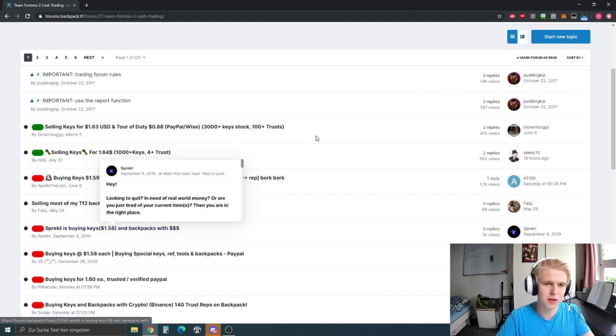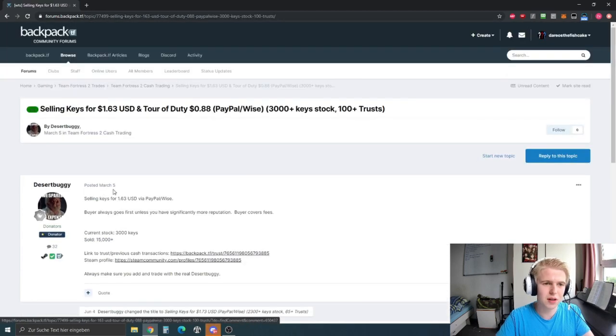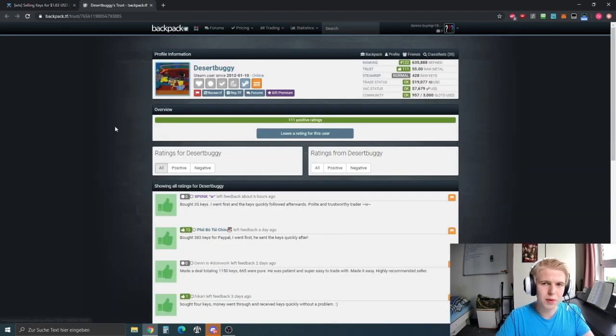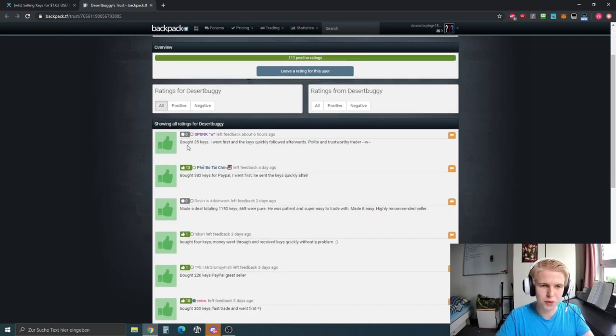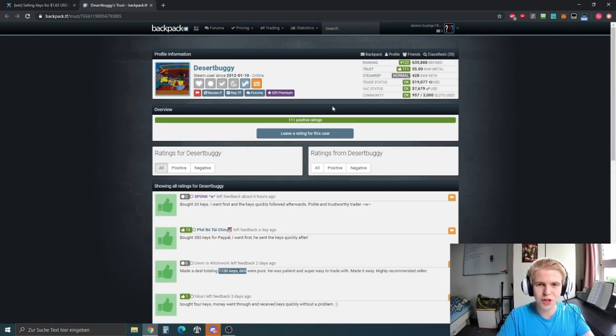There are a lot of PayPal scammers around, but there are also some really big and trusted people in the community. Look at trust ratings — this guy has 100 trust ratings, that's really important. You go to his backpack.tf page, he has 111 trust ratings on his profile. You can see entries like 'guy bought 35 keys', 'guy bought 383 keys', 'made a deal with 1150 keys' — this guy seems like a trusted individual.